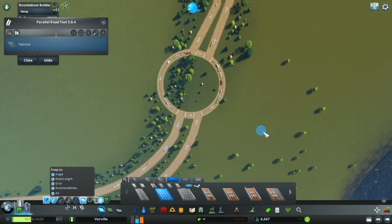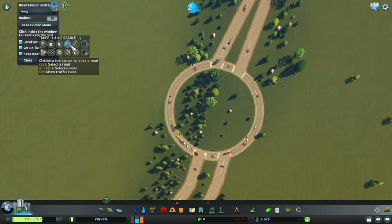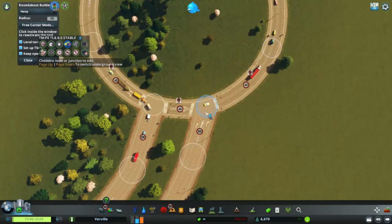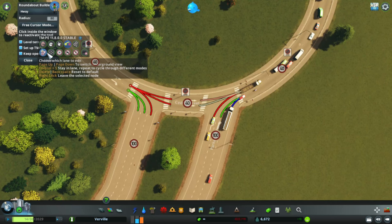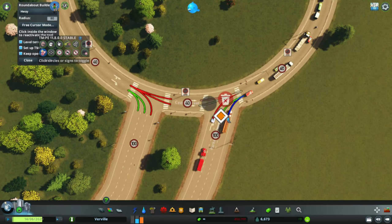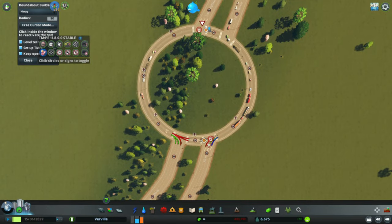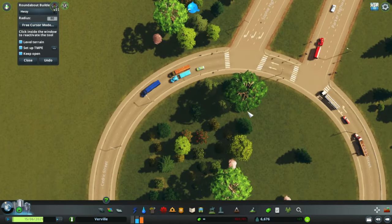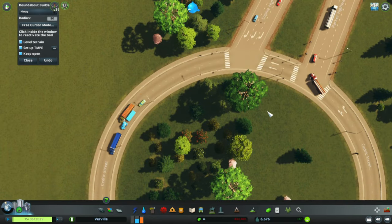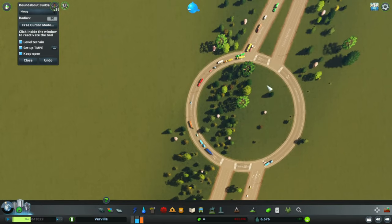The roundabout is built and done, but not entirely — if you use Traffic Manager you can set up your road system for a much easier roundabout setup. I'm also going to use priority signs, so when you come onto the roundabout you have to wait before all traffic has cleared. Normally I don't use this for highway lanes, but I'm showing it for this video.